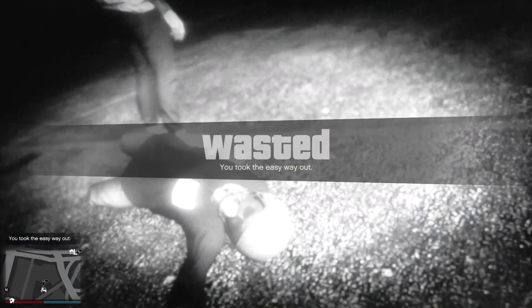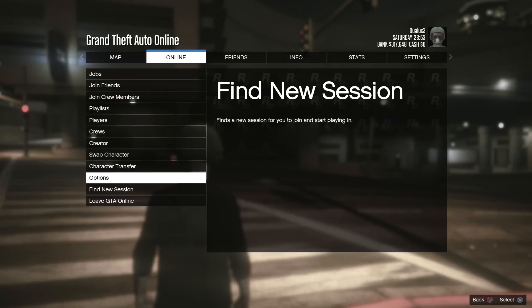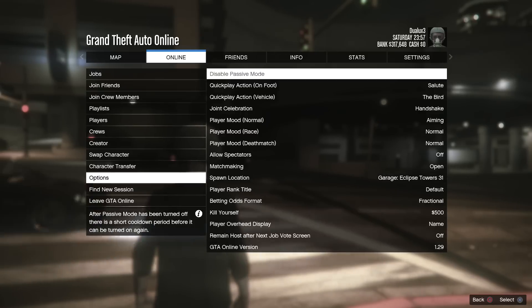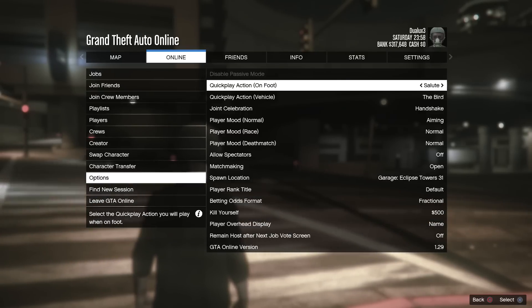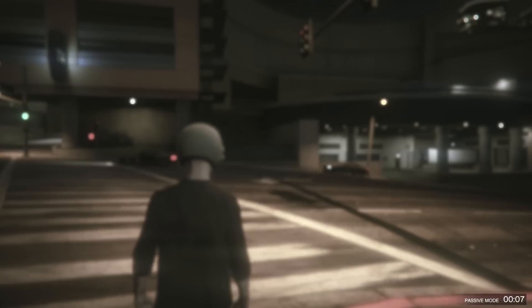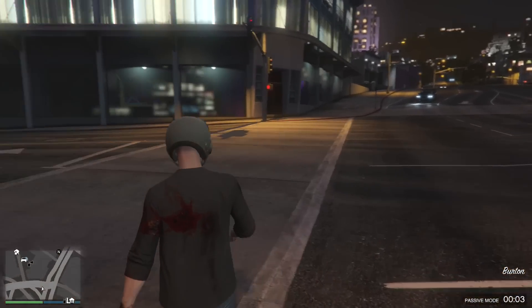It's super easy to do. If you want guns in passive mode, just kill yourself and then once you spawn back in, disable passive mode in Online Options, click on that option, and boom — you can now pull out guns while you are in passive mode. It's pretty awesome. With the guns in passive mode glitch, if anybody shoots at the gun that you are holding, you will get hurt.